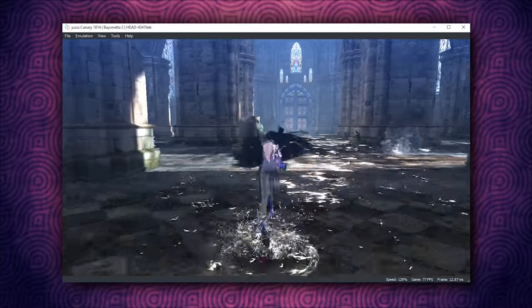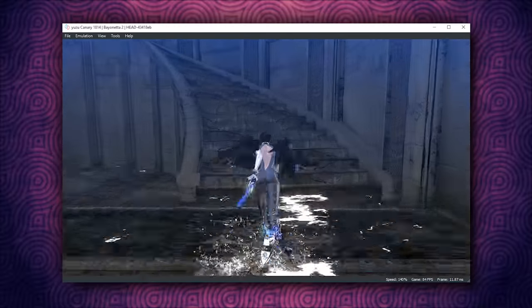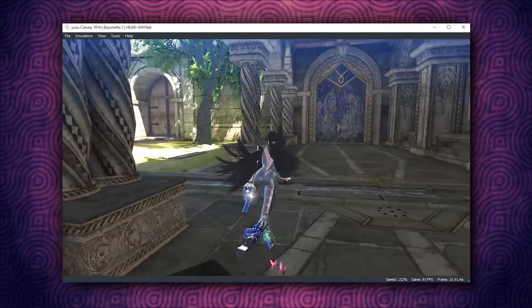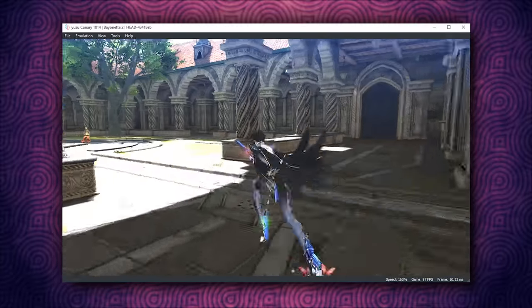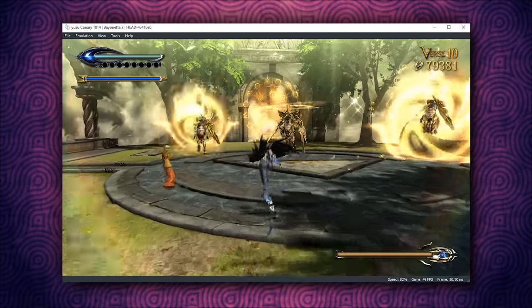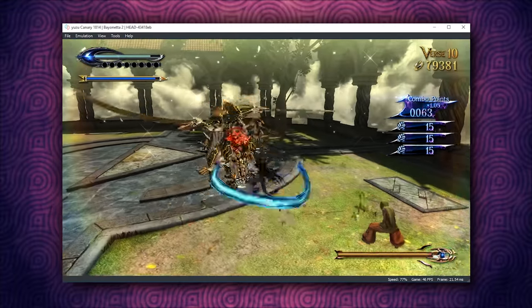Another game that has seen a huge performance update is Bayonetta 2, where we have seen a performance increase of about 110 or 120%. Previous to this update, I was only able to get probably about 35 to 39 frames per second in any of these areas. And as you can see right now, this game literally runs too fast. You're going to see slowdown when you're caching your shaders, but performance-wise and playability-wise, this game is a lot better.